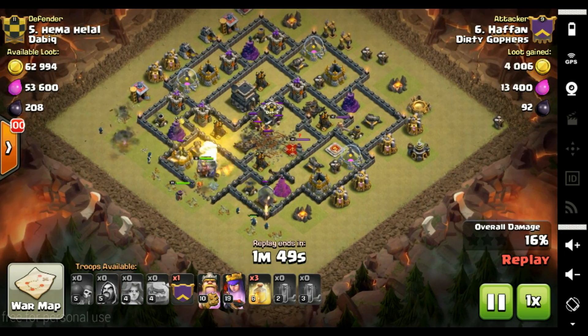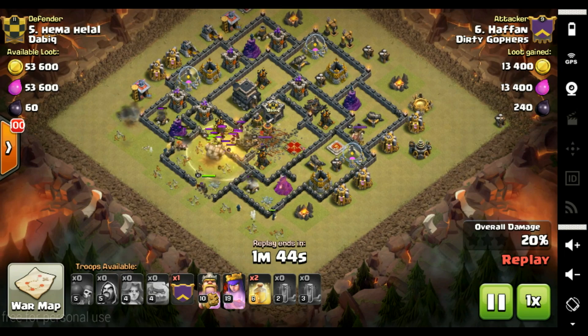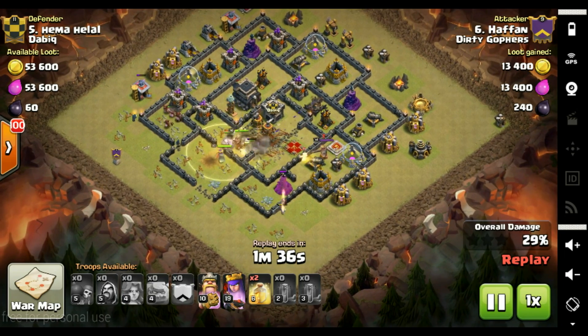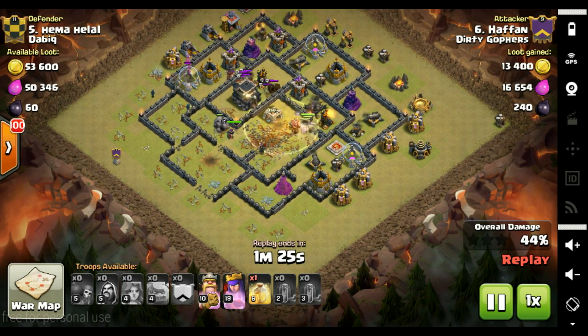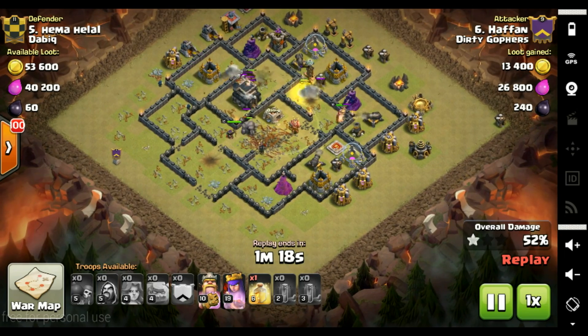Three heals out, the clan castle pops — big heal and lots of wizards. Importantly, hogs are in the clan castle, which is really good because all those towers are distracted while the hogs wander around and demolish them. Heroes are in the core again with both abilities. At least half the base is gone now and all the serious stuff is definitely gone, so it's really just a matter of whether the Valks can break through enough walls and get to the right bits.